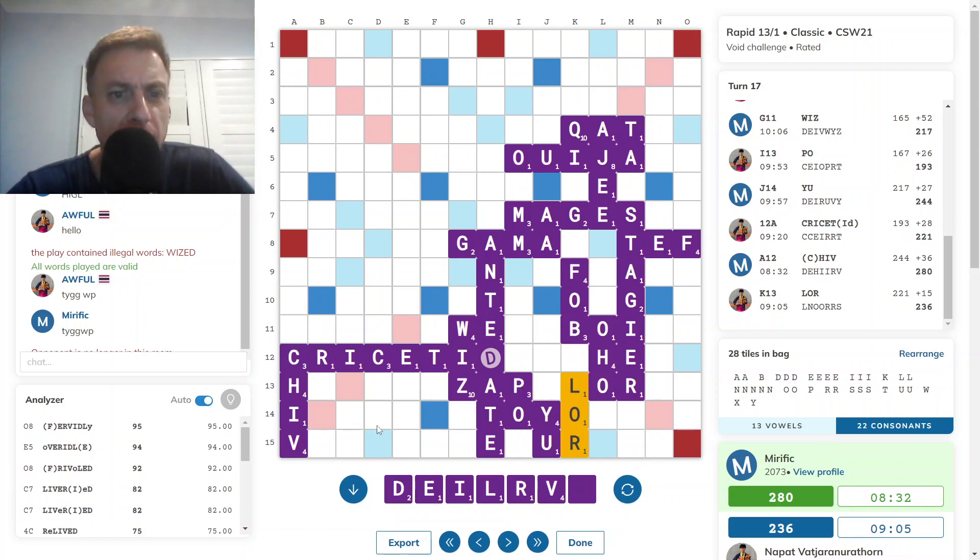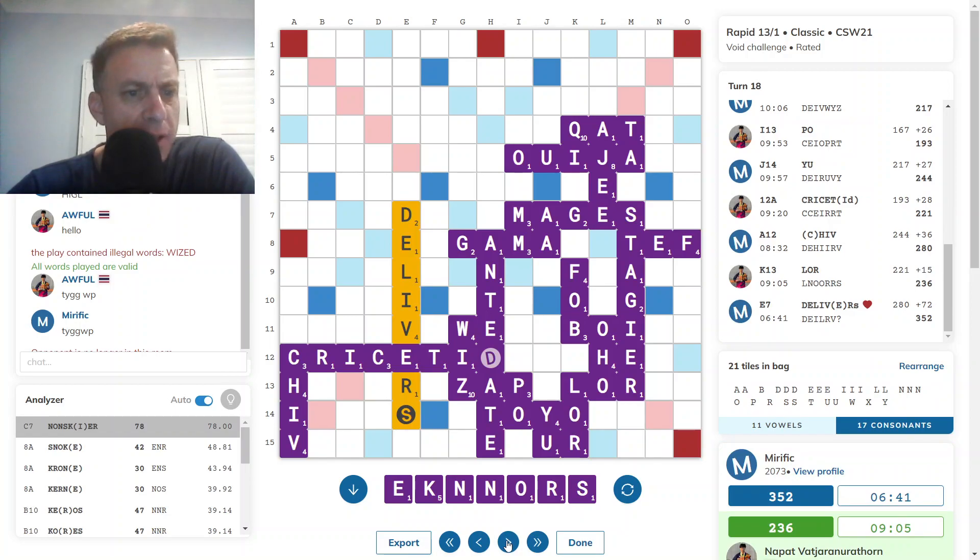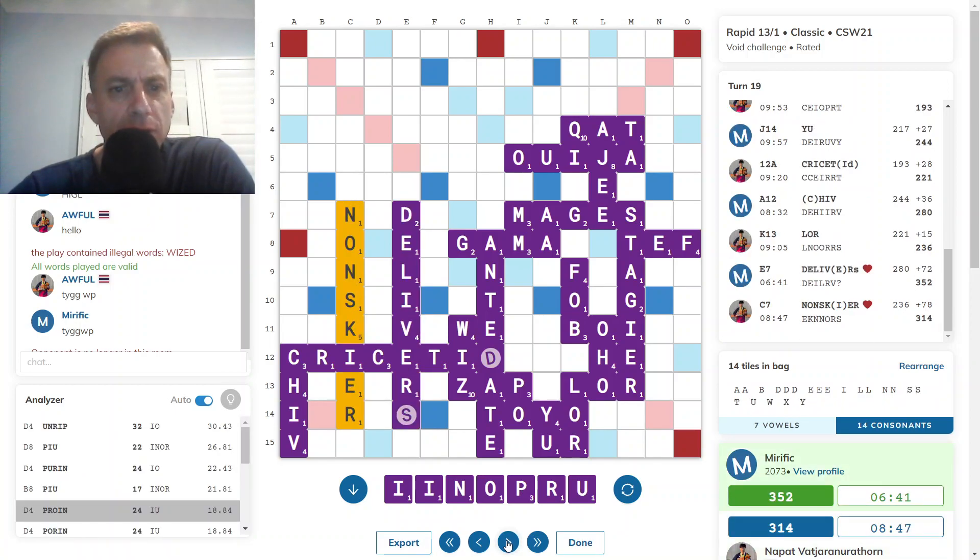LIVERIED through this I. But there were two — oh, there was one four timer. Two four timers. OVER IDLE — it was actually one four timer. And that's a word I know. I'm surprised I didn't contemplate the OVER prefix a bit more. Anyway, NON-SKIER came down for 78 — that was a nice find by opponent.